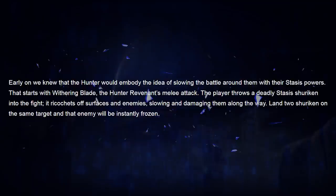Finally getting into the details, Bungie fills us in on the melee attack, which is called Withering Blade. The player throws a deadly stasis shuriken into the fight — it ricochets off surfaces and enemies, slowing and damaging them along the way. Land two shurikens on the same target, and that enemy will be instantly frozen.